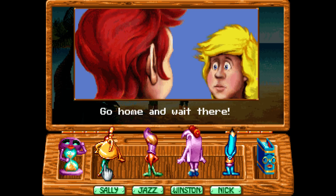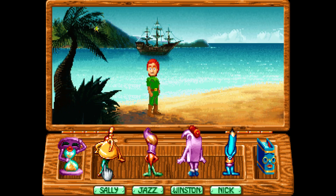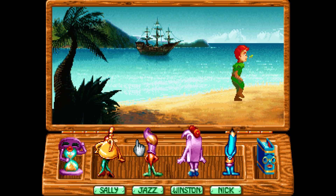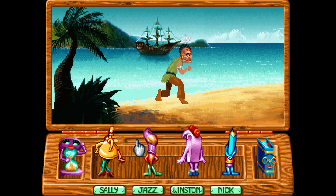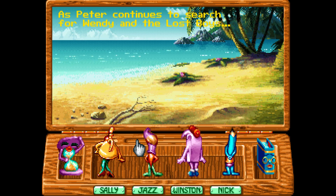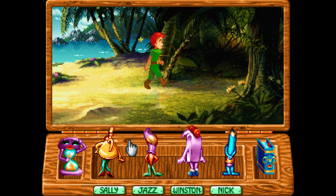Nibs, do you know where Hook hid Wendy and the others? Go home and wait there. Well, basically, he says one of them is at the old caves or something. I'll never save Wendy and the Lost Boys. I don't know why, but I can't fly. There we go. Act two. Well, let's keep going, shall we? As Peter continues to search for Wendy and the Lost Boys. Dot, dot, dot. There we go.